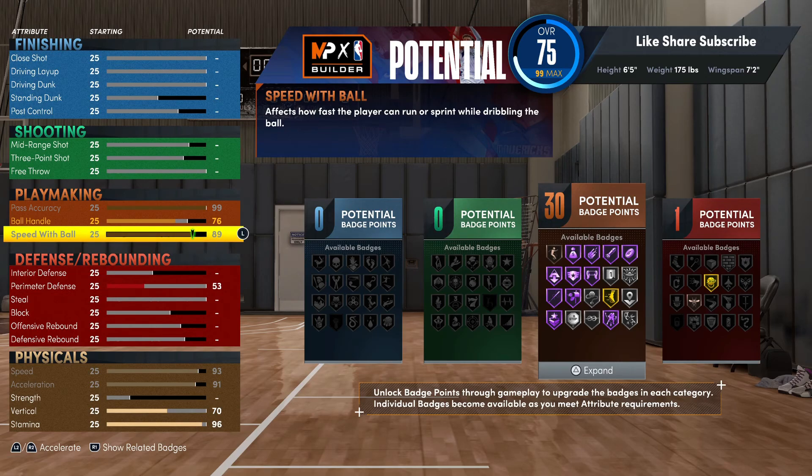You really got everything you need — Stop and Go, Unpluckable, Hyperdrive, Handles for Days. You still got those, and with 30 playmaking badges you're well set. We're gonna move on to the finishing.